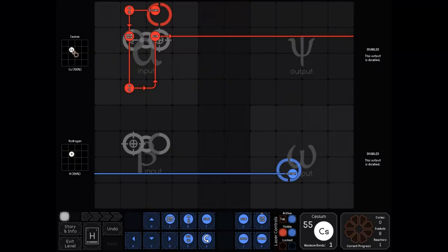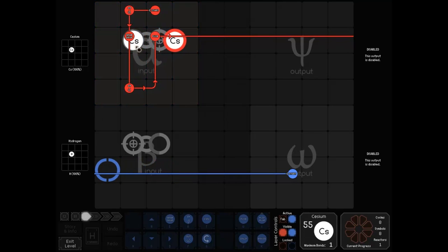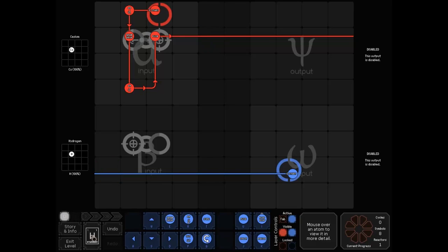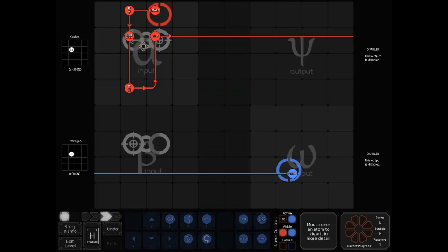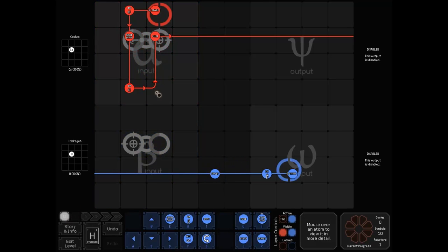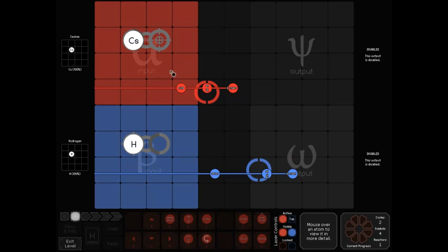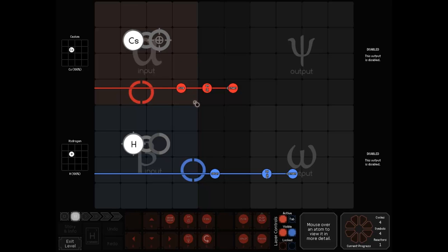Something to know is that if you try to fuse together two large elements — here's cesium, element 55 — fuse them together and it doesn't work. That's because they would add up to 110, and SpaceChem's periodic table only goes up to element 109. Similarly, if you try to split hydrogen, that doesn't work. And trying to fuse an atom into nothing doesn't work either — that's not a way to teleport an atom.